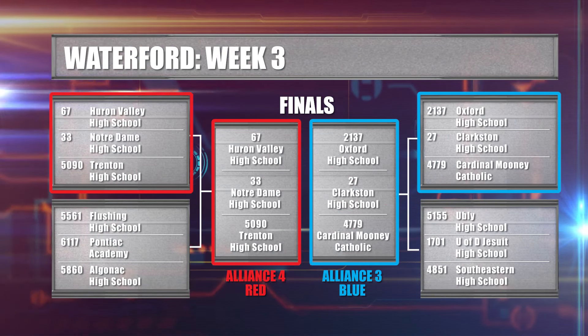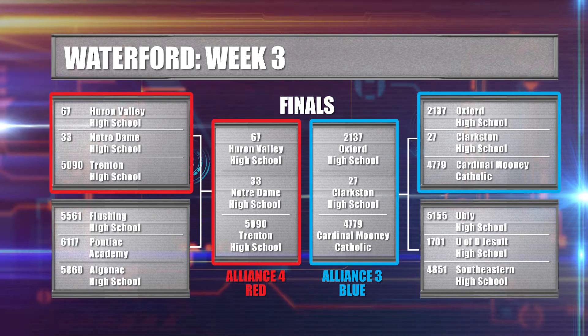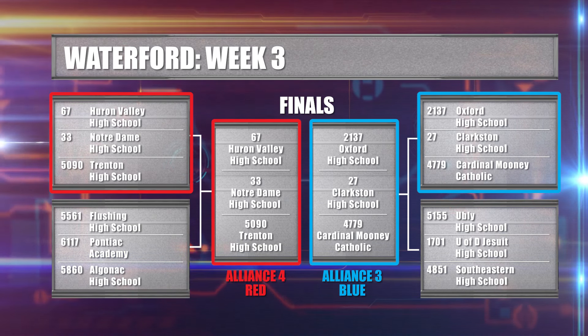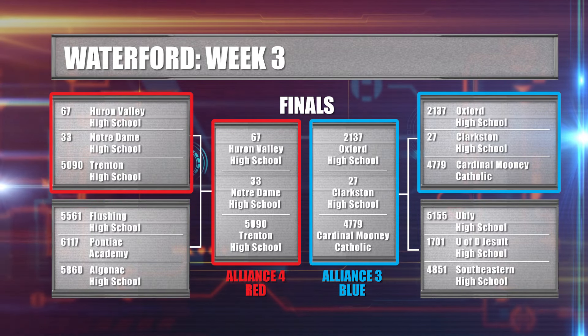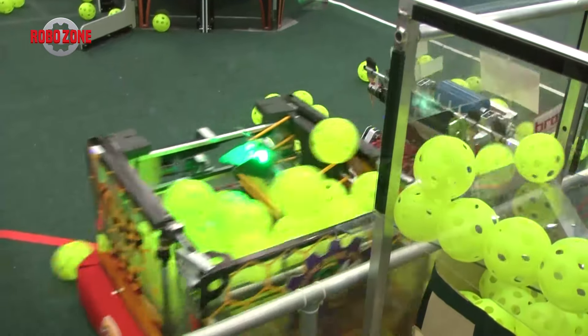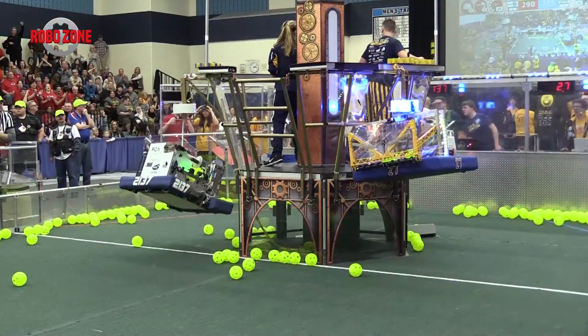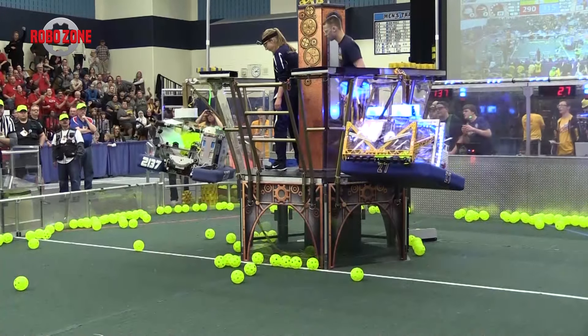Top-seeded Hot paired with the Killer Bees, 5090 Torknado, and the No. 1 Alliance advanced. On the other side, the No. 3 Alliance of 2137 Torque, 27 Rush, and 4779 Robo Sapiens proved to be unstoppable. In Finals 1, the 3rd Alliance trailed the whole match but earned the 100-point bonus by scoring their 12th gear and winning. Here's the play-by-play of Finals Match 2 with Dan and Jim.